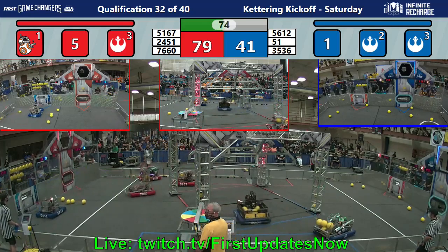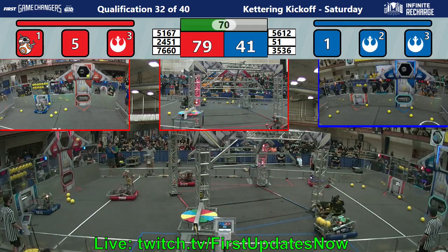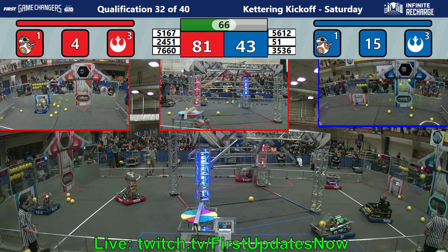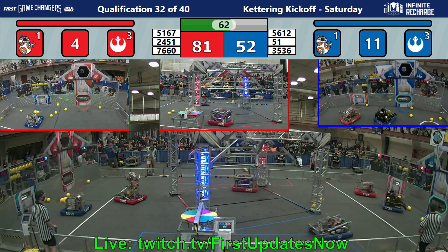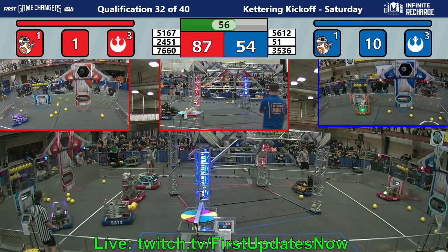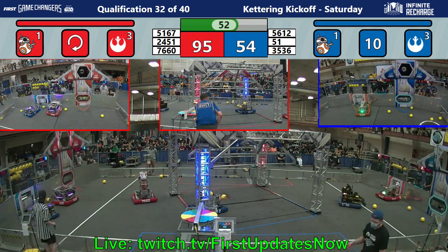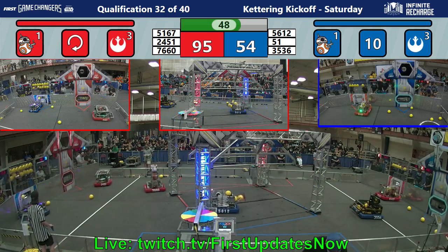5612 on this blue alliance is edging towards that loading zone. While the Electro Eagles put in one, two, three into that blue alliance upper goal — 51 doing the same. And 2451 with another four in the top shelf. Red leads 95 to 54 with 50 seconds left in the match.